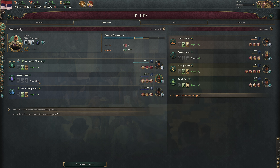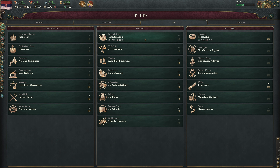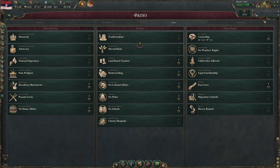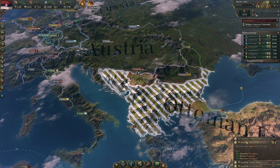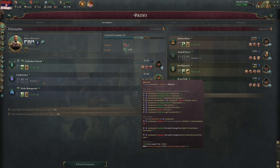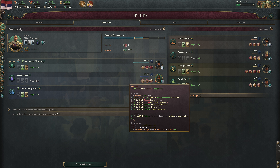Some time has passed since we enacted Homesteading. When we passed it, landowners were strongly against it — it's a land reform they oppose. But because they were so loyal before, the approval penalty only dropped so much even with a minus 20 hit. Currently landowners 'oppose the recent change from Serfdom to Homesteading' at minus 19, and that will decay over time — about five years — back to zero.